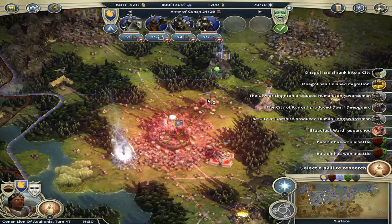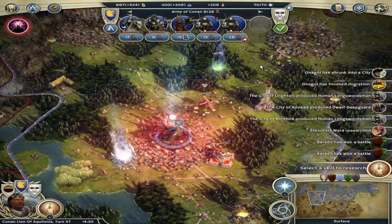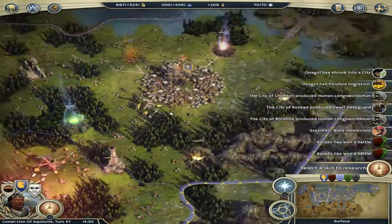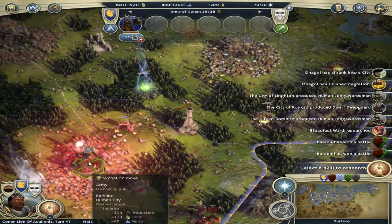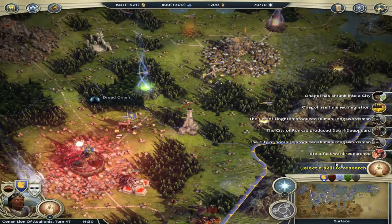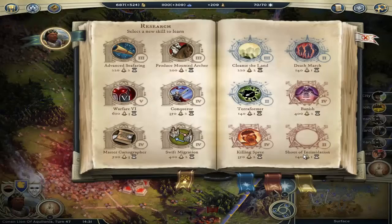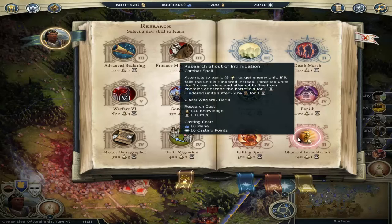Good stuff. Now we can go back to our city — it requires 80 spell points to dispel that crap, so I'm not doing it. I'm just going to convert some of my forces. We finally got the Steadfast Water which gives the ability to drop once in a battle on a unit — if it can't die, it can't die. It lasts for 3 turns or something. Like holy shit, it can be on 1 HP and it can't die. I want to see that thing in action! Next up is a combat spell that attempts to panic — 9 or less magic protection — if it fails the unit is hindered instead. Panicked units don't obey orders and attempt to flee.